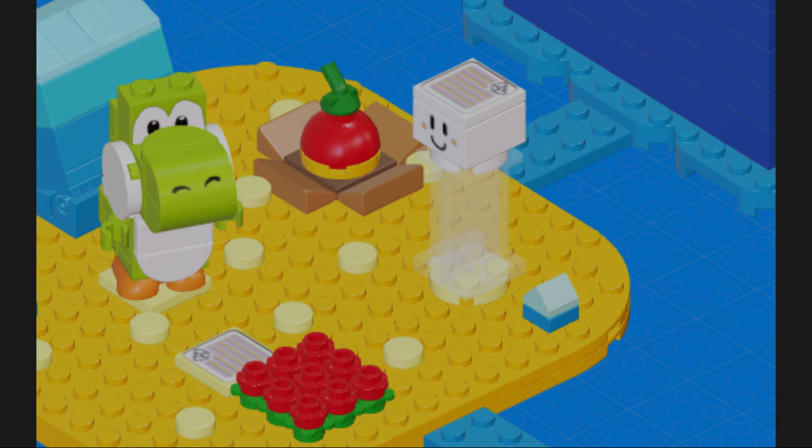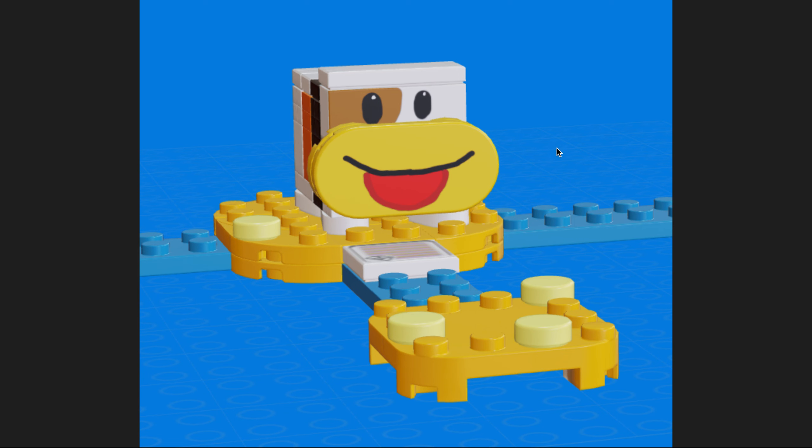The next part of the set is Poochie. Back when I put him in my character pack series, you guys loved it — it seemed like every day I got a new comment about Poochie. I won't spend too much time on him because you guys have already seen him before, but he's the same, just standing on the popcorn blocks and stuff.